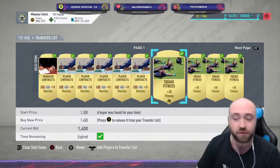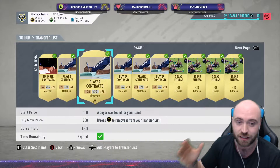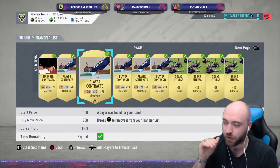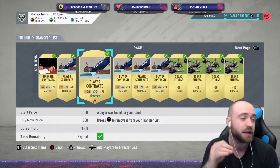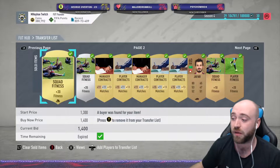Best thing as well, squad fitnesses — they sell massively. Manager contracts and player contracts, rare ones especially. I always just go for 200 coins. Some people will be really sneaky and go 150. But if you discard these, what do you get? Like 60 coins? You can get an extra 140 coins. I know it's pennies, but if you're playing on like a Road to Glory style account where you spend no money, definitely worth it.